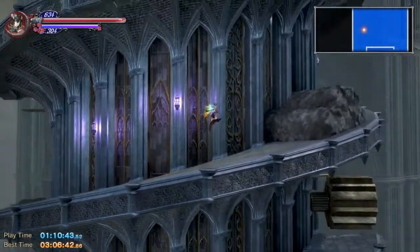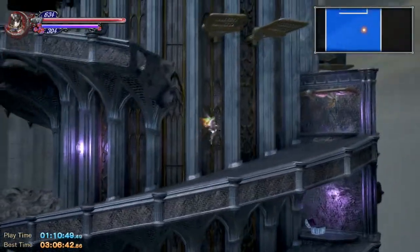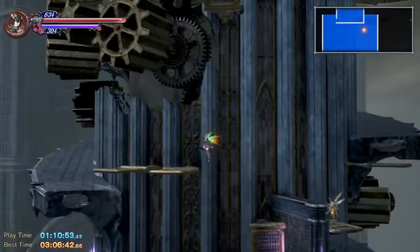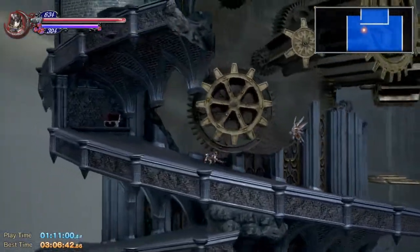Drop kicking like this is also a way to speed yourself up — it's faster than walking. I think backdash cancelling is the fastest way to move before you get the drop kick, but from the name 'backdash cancelling' you can kind of tell that it's not something I want to do everywhere through the whole game.